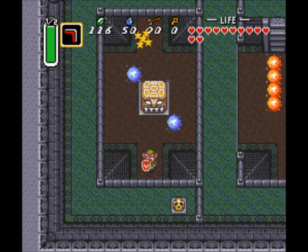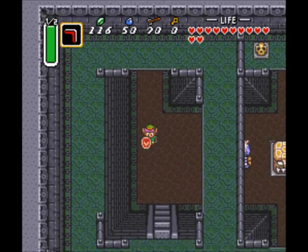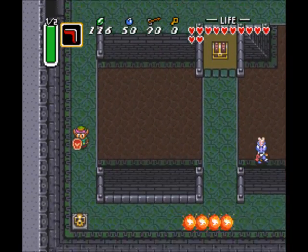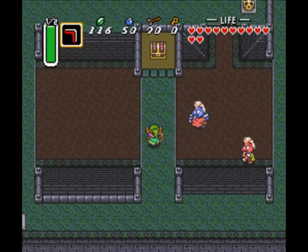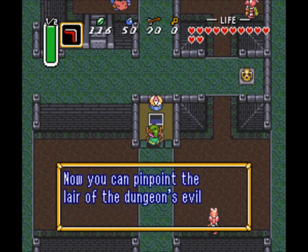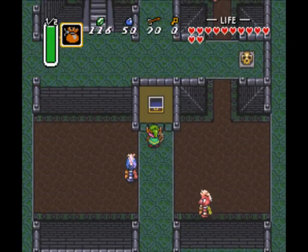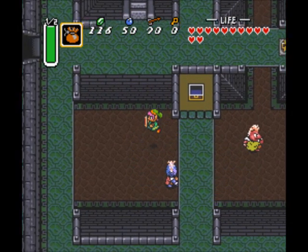Let's go grab all the items that we can get in here first. Yeah, if they run into a wall, you'll be fine. That's usually how you would normally defeat them, but there is another way of doing that. So let's see if I can get that to work. First things first, pick up the compass. Nice that they give us these items relatively early. Let's get the magic powder out.